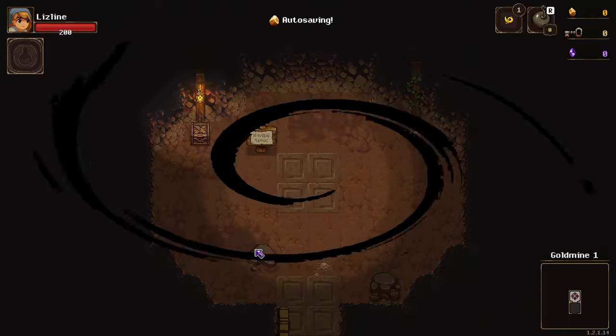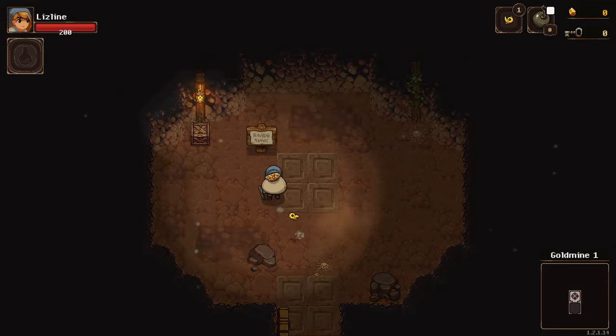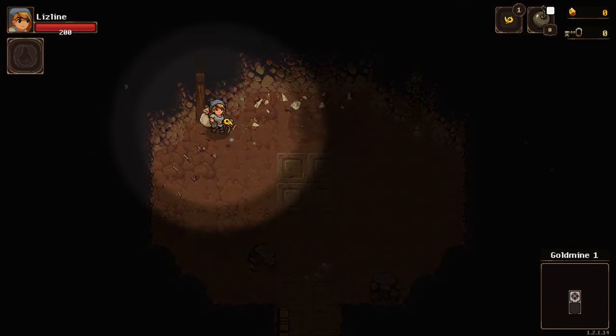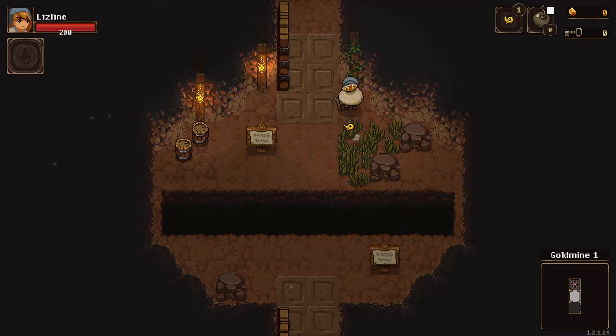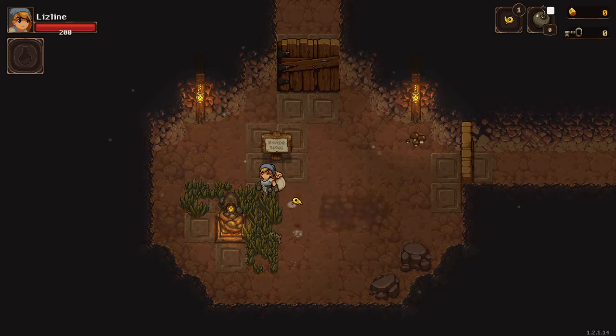Wait, could I be playing controller? It's controller! I am happy. Gold mine one - we can break the sign, we can break the light, much happiness! This brings joy. I like being able to break things. We have a jump - 'do not read signs.' We need to kill the rat. We shall make friends with it... nope, stop, go away!